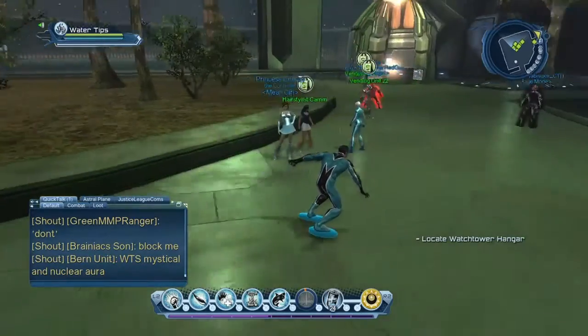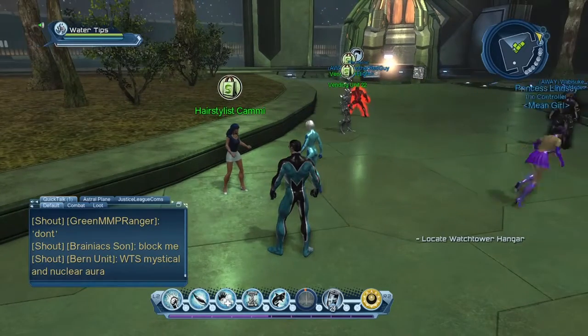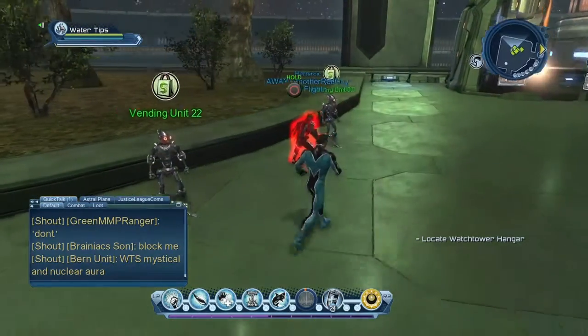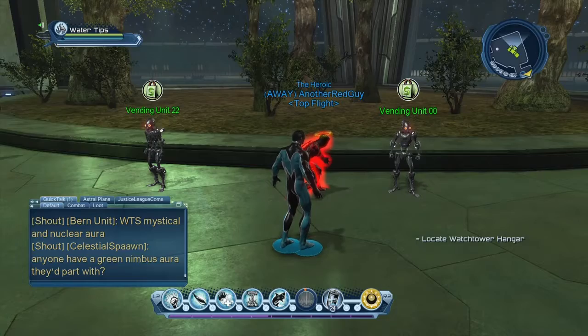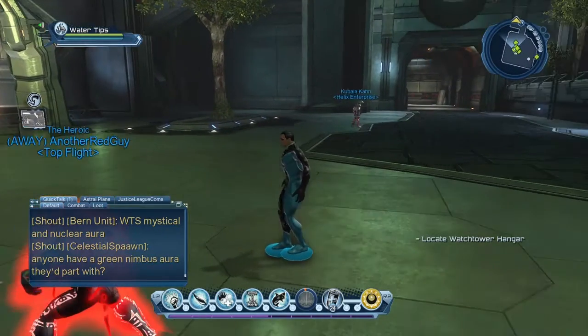Passing through over here we have the hair stylist Tammy - you can talk to her and get various different hairstyles. Here are some vending units - you'll see these all over the watchtower for different reasons. Once you get higher, you have access to them to get different gear that requires certain marks. They become more available once you're higher in CR, which I'll explain more to you later on.